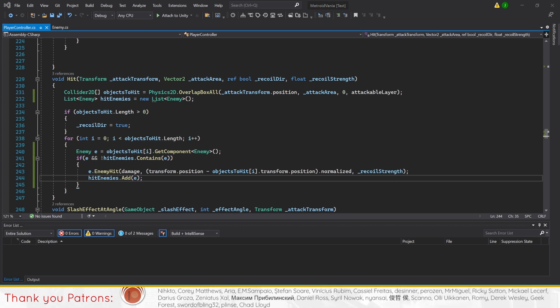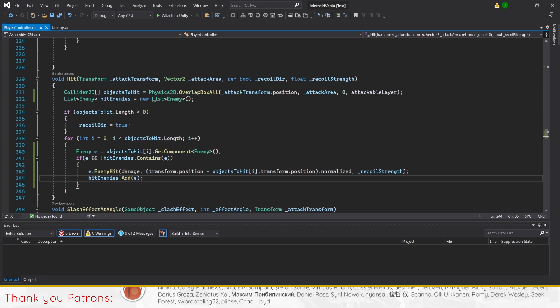Essentially, a similar code as the one before, with the exception of adding the code to the lines for the list.